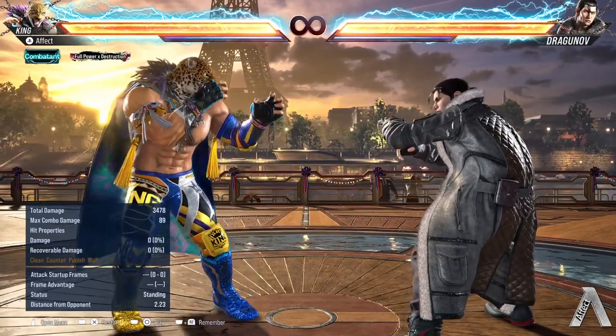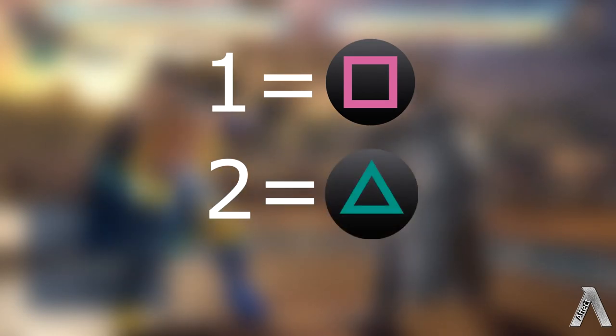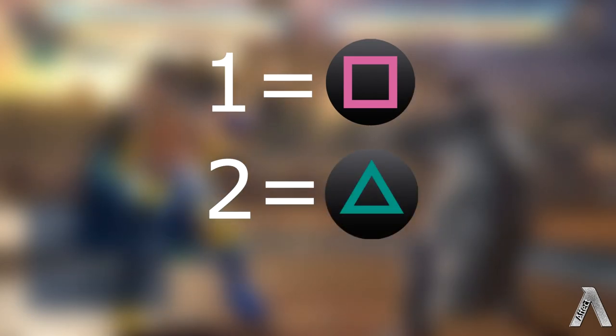That's from one to two to one plus two — one being square, two being triangle, and one plus two being square and triangle together.